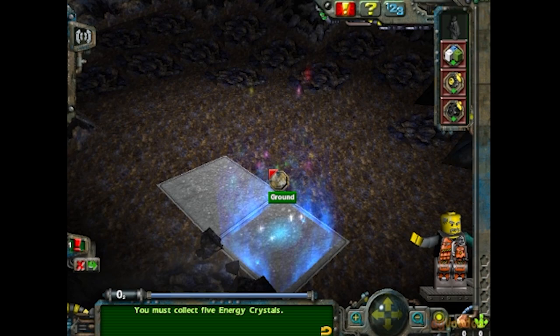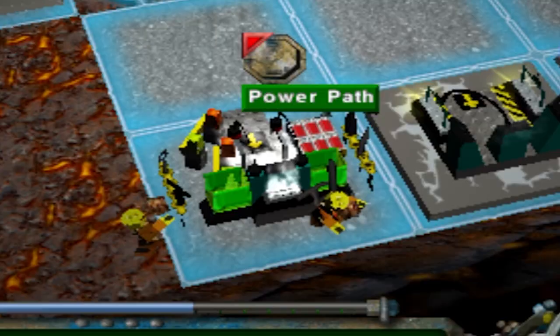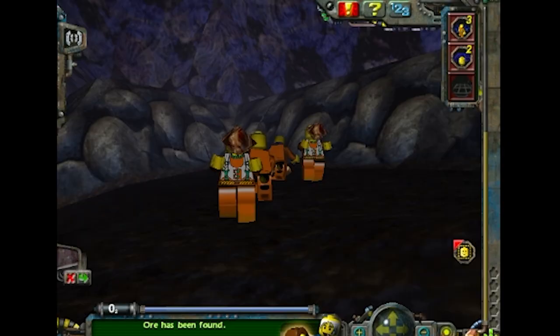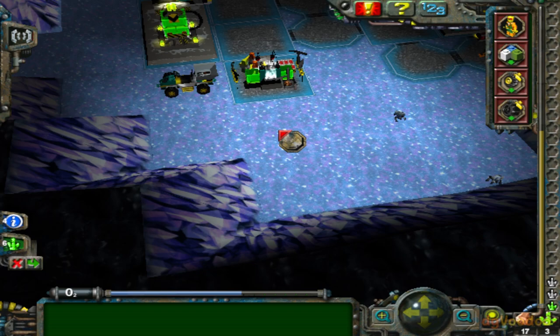Enough about the controls, let's talk gameplay. You start almost every map with a tool store and the ability to teleport Rock Raiders into the cavern. The tool store is where your little orange boys can pick up picks, shovels, dynamite, and laser beams. It's also the site where you'll be dropping off all your resources. The Rock Raiders can only carry a certain number of tools, but they can each be upgraded to have additional inventory slots. They can also receive specialist training for jobs like driving and demolitions.